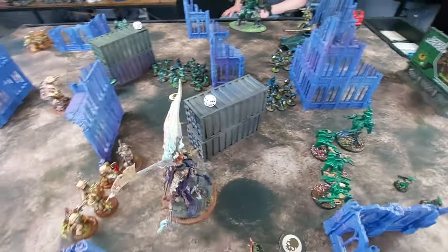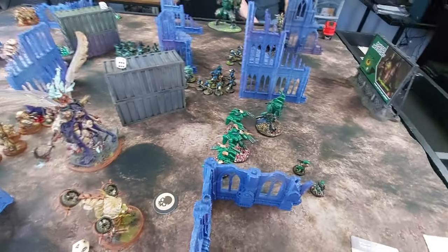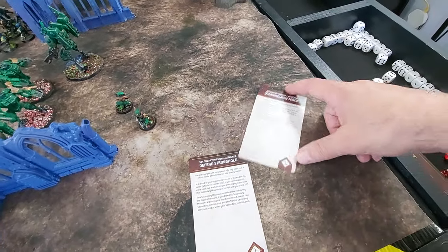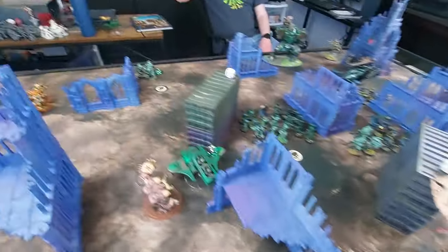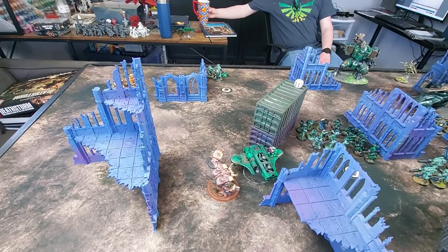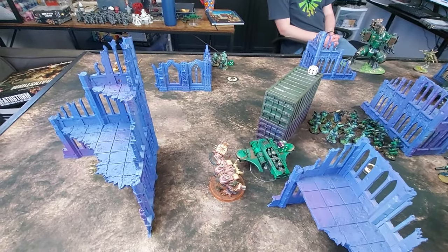We're back after Death Guard turn two movement. I drew Fen Stronghold — which may be possible since I hold that objective — and Overwhelming Force. My targets for Overwhelming Force are the large T'au unit, those two squads over there, and the Stealth Suits, though I'd forgotten about them until just now.